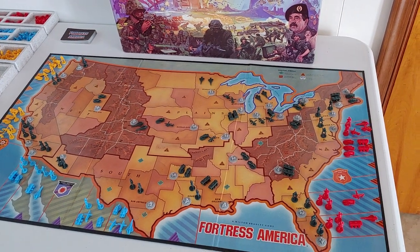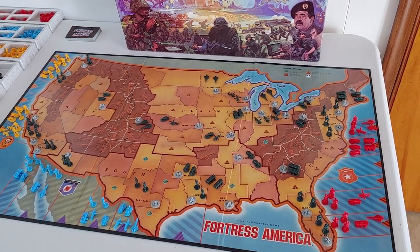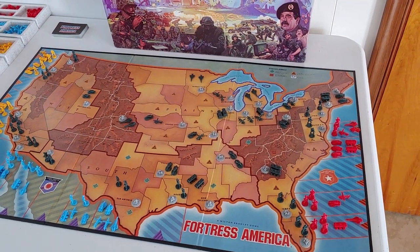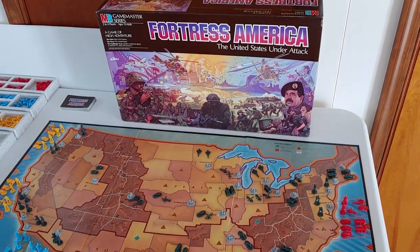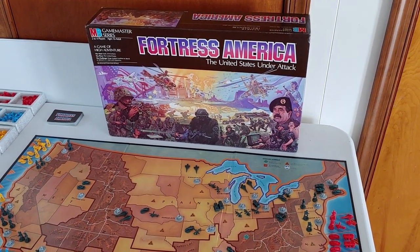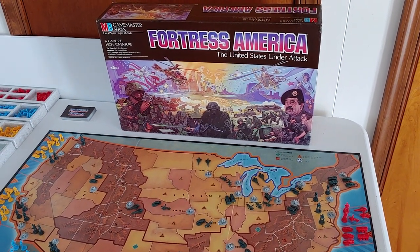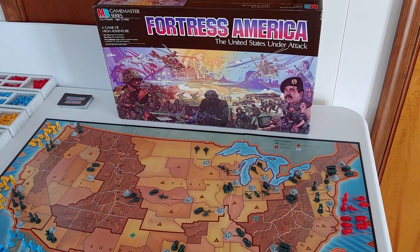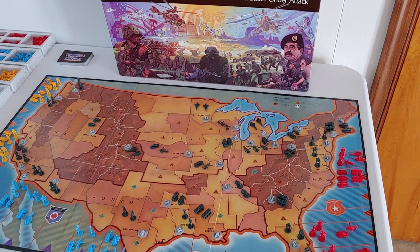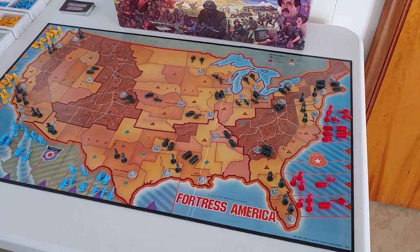Those were the three games from the initial run around '84-'85. The last two that came out in the series were both from around '86, maybe the very beginning of '87 — this game, Fortress America, and Shogun. Shogun was set in feudal Japan, kind of with an every-man-for-himself feel similar to Conquest of the Empire. It had samurais, ninjas, some pretty cool stuff. I haven't gotten that game back yet, but hopefully down the road.